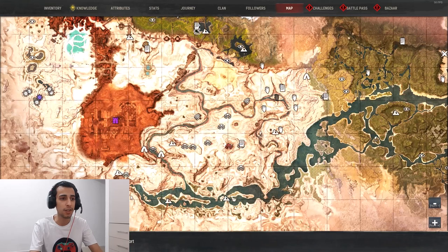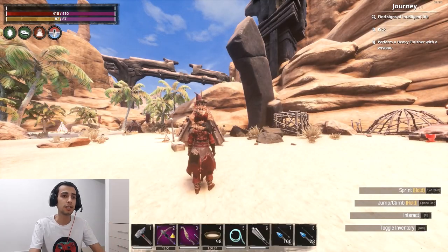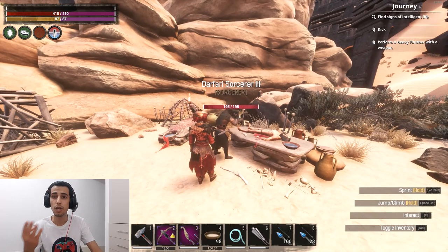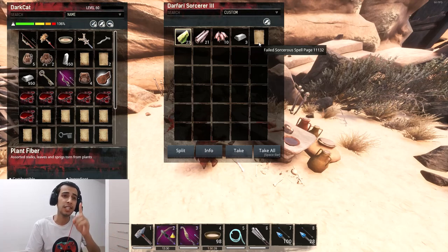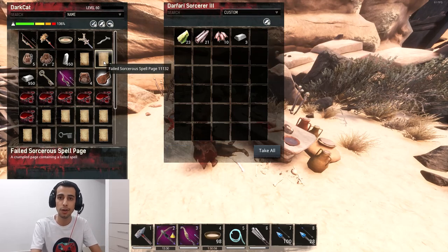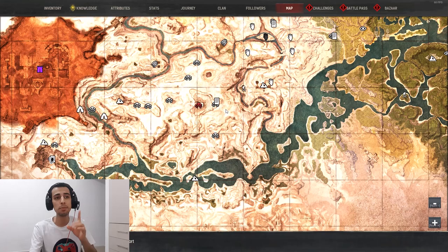The first location is on the Dregs — it's the easiest location I found. When you come here you'll see a sorcerer at a table. You need to kill them and they need to be level three or four to drop the recipe. This sorcerer dropped a failed sorcerer spell page — that's the wrong one. You need to gather 10 of the failed ones to get one good spell page to learn a new spell.